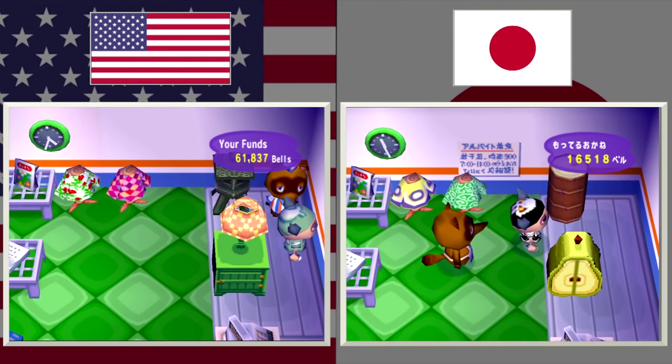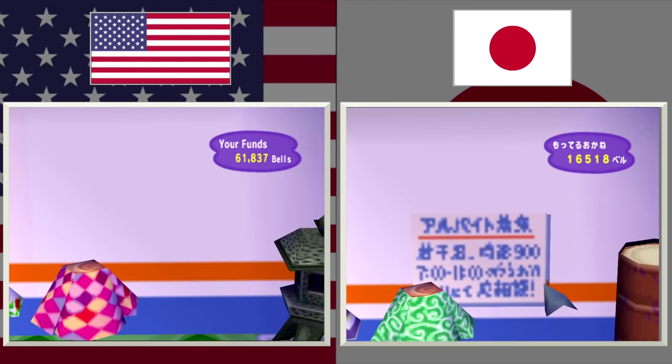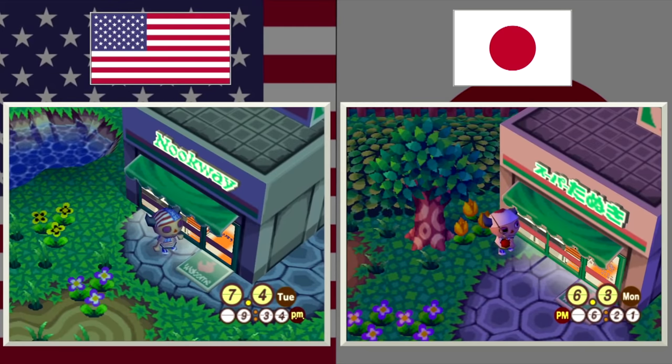Inside the Nook & Go shop, there's a missing sign in the US version — the localizers couldn't be bothered to translate a little sign from the Japanese version. On the top of that sign, it says 'looking for part-timers,' and below that it likely tells you the pay and hours they're looking for. Next up is Nookway — in Japan it's called Super Tanuki. The sliding doors once again have different graphics, but outside of that it's generally the same.